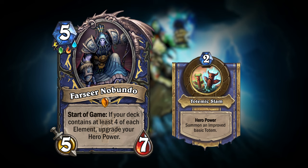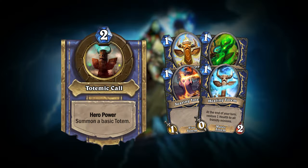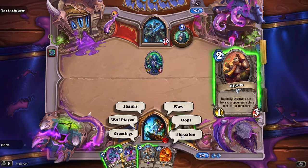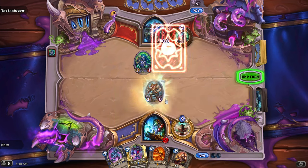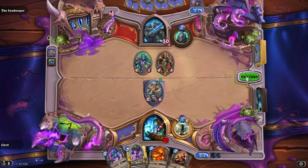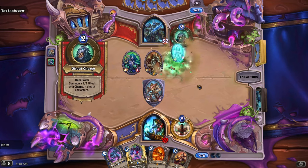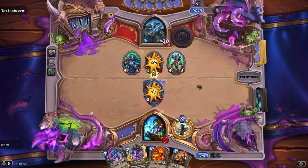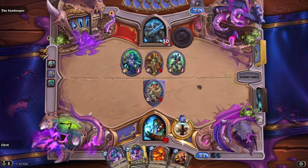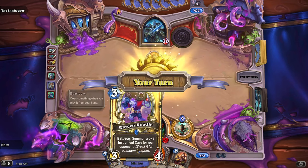Well, that's it for this look into my overhaul of the Shaman class. The main thing I wanted to show was the new deck building system and the rework of the Hero Power. Shaman already has the unique keyword Overload, so I didn't want to touch on that, and the cards I presented were more concepts than anything else. The idea was that they wouldn't get that much more powerful as you included more elements in your deck, since reducing the reliability of your Hero Power isn't that much of a drawback. Let me know in the comments if you think this was the right approach, and also what you think of my ideas as a whole.